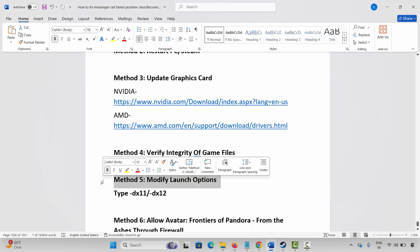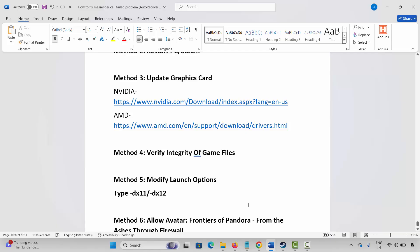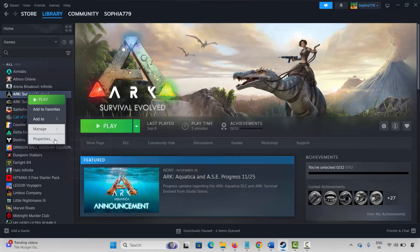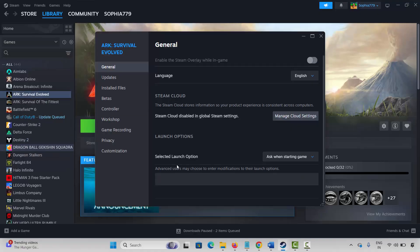Next method is to modify launch options. Go to Steam, select your game under the library section, right click on it, click on properties. Under general, type -DX11 and then launch the game and check. If not, come back and type -DX12 and check whether it's launching or not. If the issue still continues, come back, remove the launch option and move to the next method.